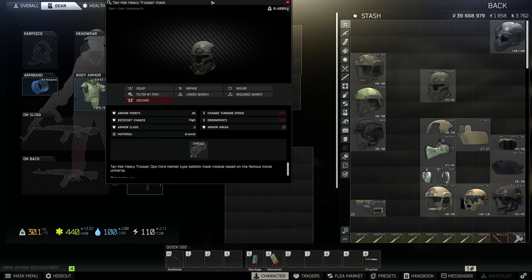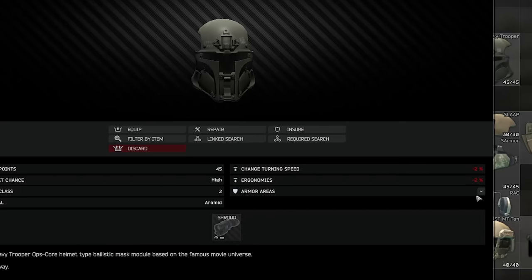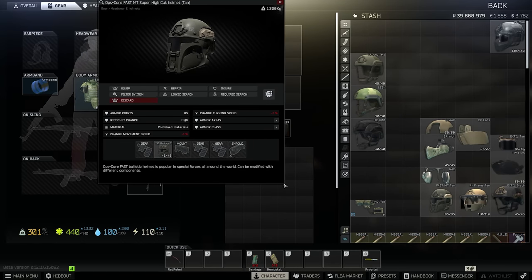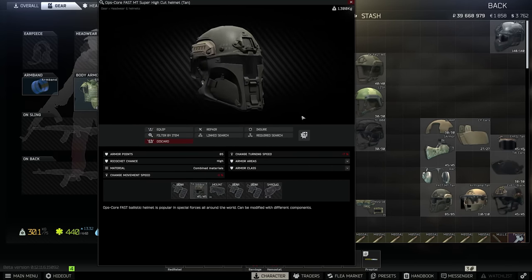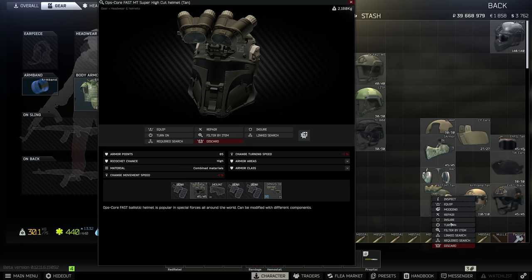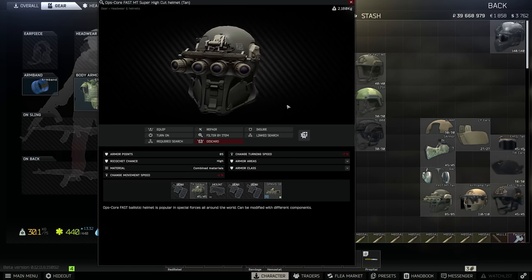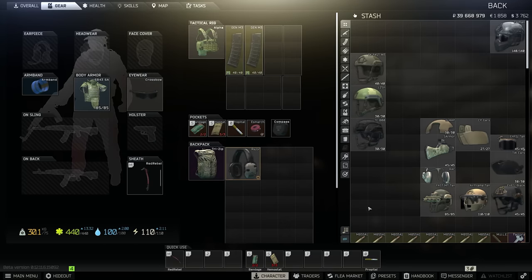The Takkek Heavy Trooper — aka the Mandalorian visor — covers top, eyes and jaws, but not ears, and fits to the Fast MT, the Takkek, and the LZSH. However, at level 2 it's not going to save you from much, even with high ricochet. But outside of memeing around, it has one specific use: it is the only face shield that lets you use NVGs at the same time. One of the biggest downsides of geared night raids is there's no real way to protect your face — it's probably not worth the money, but it's one to think about.